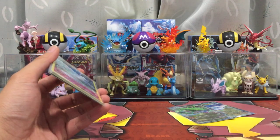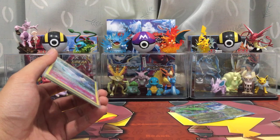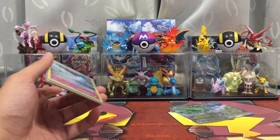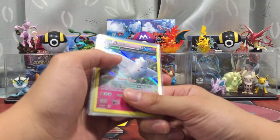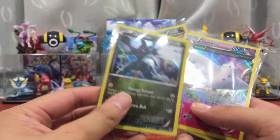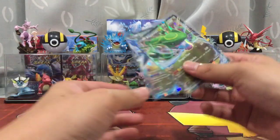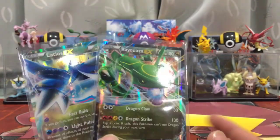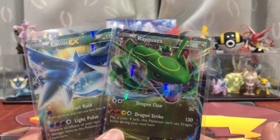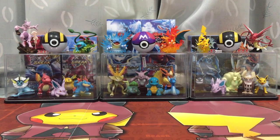I've opened over 10 booster boxes for this channel and I have never gotten only 4 EX in a box. Has this ever happened to you guys? I don't think I've ever seen any other PokéTubers do this badly. This could be the worst box you've ever seen. In both parts, three holos were already pulled in Part 1 — the Zekrom is the only new holo this part.